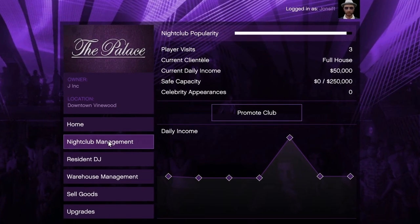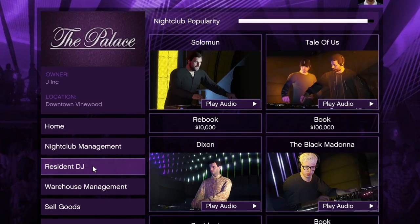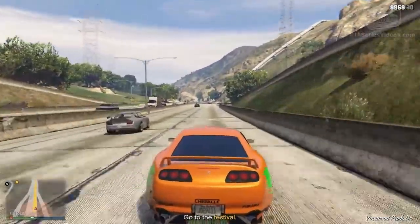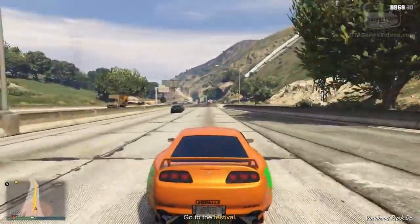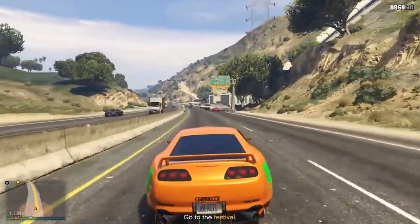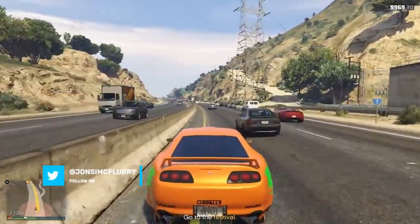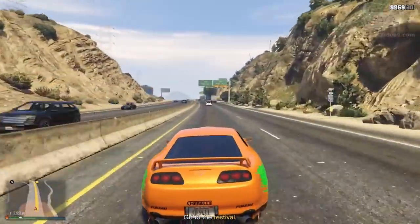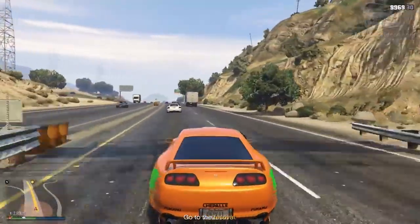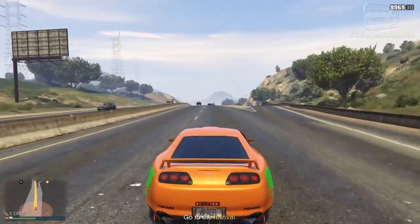Another way of getting popularity is by doing popularity missions. You can start these from the computer at nightclub management by clicking 'promote club,' or call Tony and request a popularity mission from his phone. These missions are pretty easy — you will get a bit of money and a bit of popularity. But it will very slowly go up because you have to do many of these missions for it to be maxed out, so it really isn't worth your time.